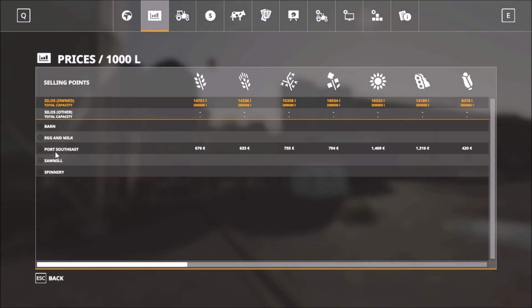The five sell points are: the barn, egg and milk, port, salty, sawmill, and spinnery. So those are all the sell points.